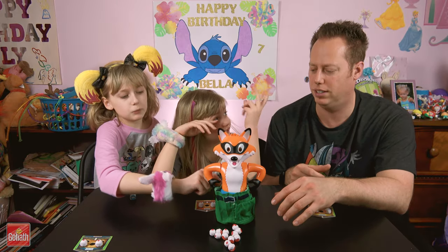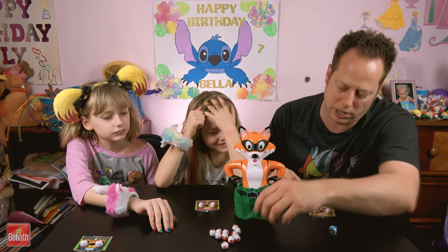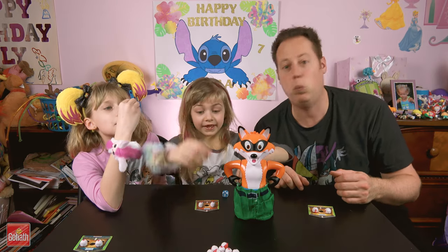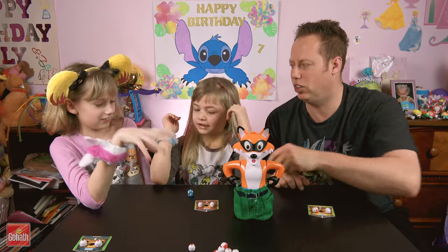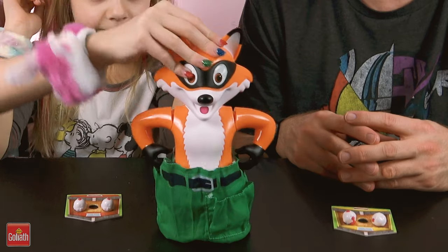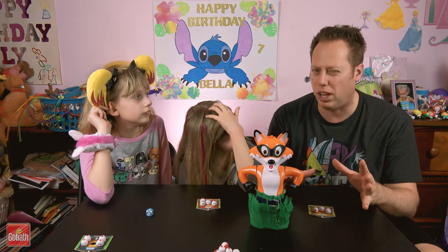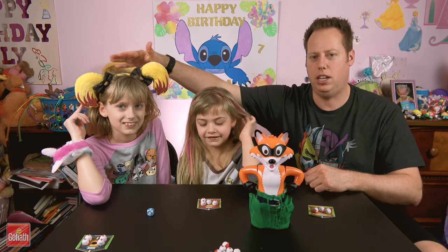Lizzie got a one. I got a one as well — put it in his front pocket. Bella's turn — one. Remember, you can only use one hand when the chickens get loose! That fox is really getting a lot of chicks this time. Oh! Disqualified — disqualified! Here's the updated score: Dad three, Bella four, Lizzie four — and even though they're cheating, Lizzie gets to go first.